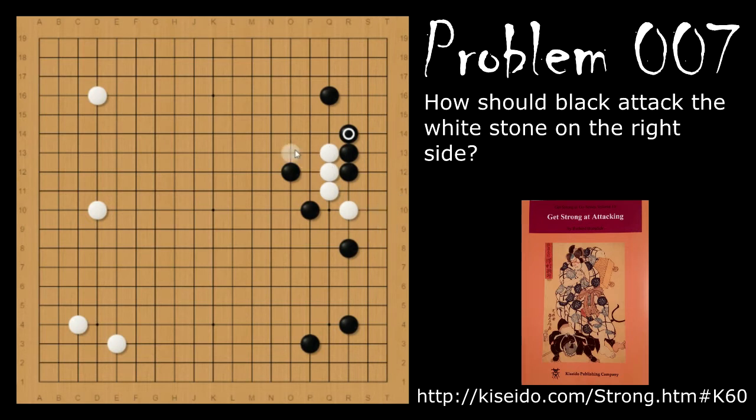From here, white will attach, trying to get out into the center. But black will hane and block. And if white extends again, trying to get to the center, then black is going to push here. This is threatening the cut. And this move, combined with this stone here, gets rid of the eye here. So white needs to maintain connection, so white will play here. And then black will extend here.